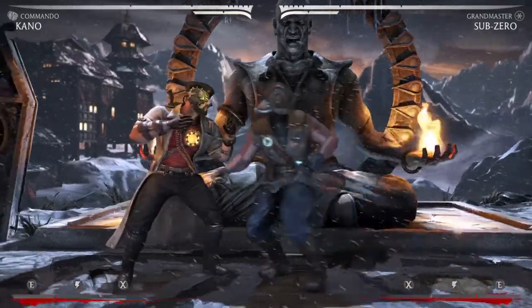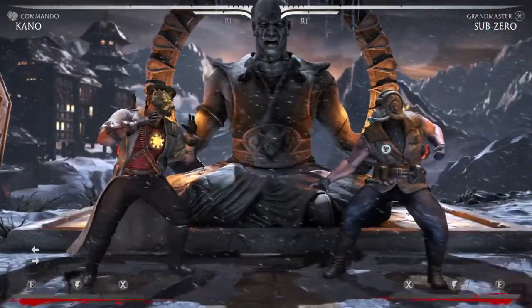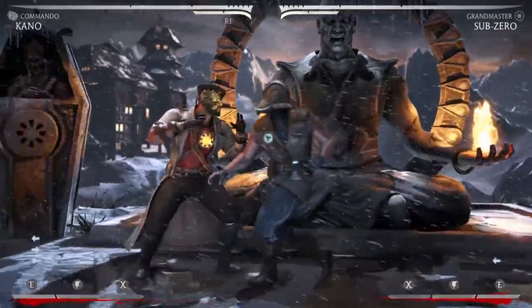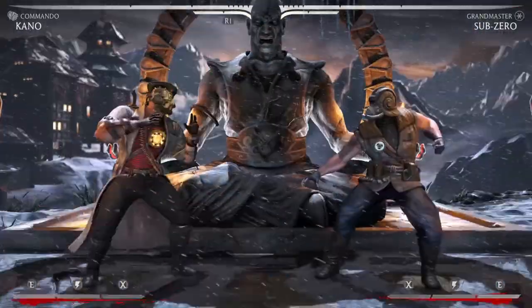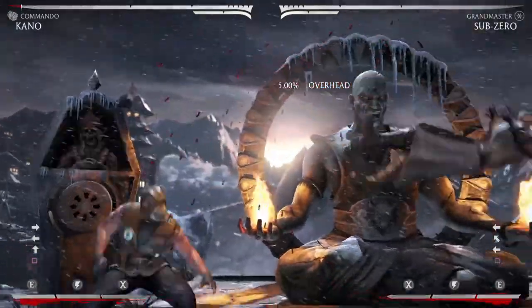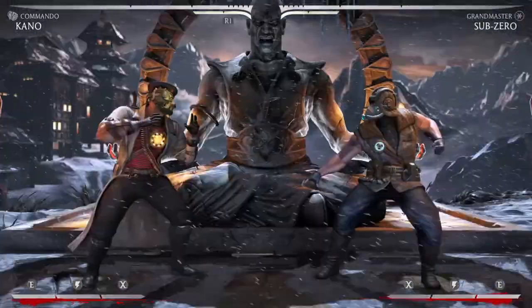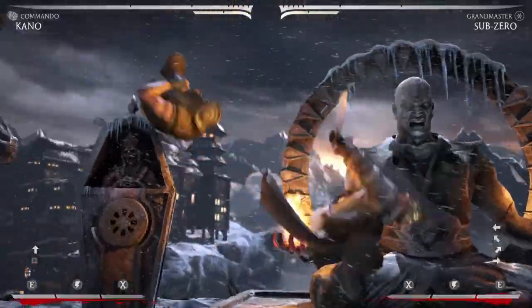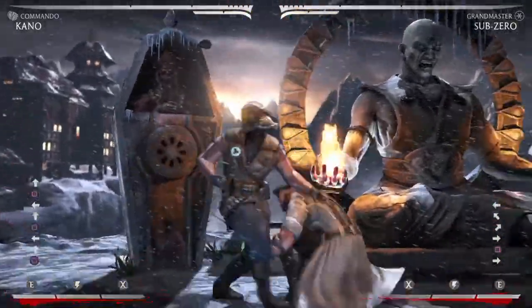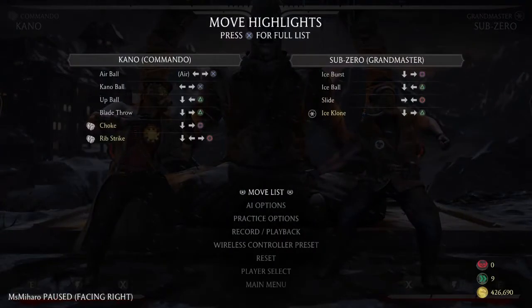You can also go for the neutral jump punch, but it's not the best. But it works at times, like if you read a jump or something. You get a full combo — and 31% as well. So that's more for reads, or if you just happen to be in the air when they jump.